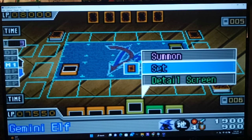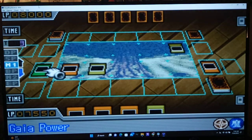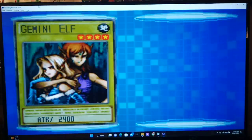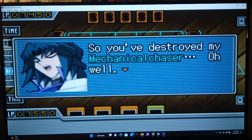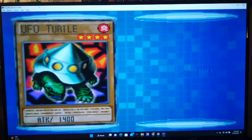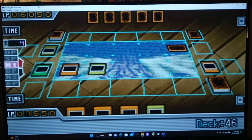Mechanical Chaser of my own — that's cool. We have Gemini Elf, so go, Gemini Elf. Why not play Gaia Power here? It makes Gemini Elf stronger than Cyber Dragon — probably a good idea. Double Twin Attack. So, you destroyed my Mechanical Chaser. Zane acts like he doesn't care, like he's still going to win. Make no mistake, I am the best duelist. That's a weird line, but anyway. Oh, just setting, Zane.